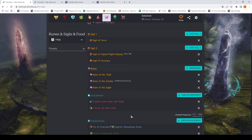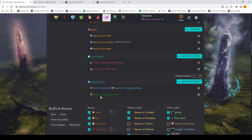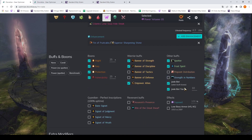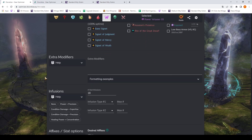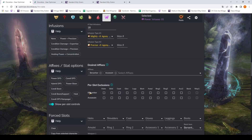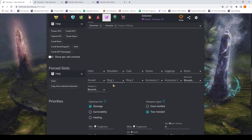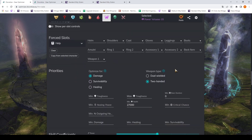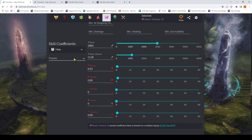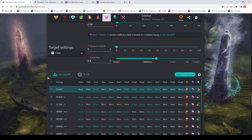Sigil of Force — these are the sigil choices again. I'll take off some options so calculations don't take too long. The Jade Bot is actually relevant here — let's assume we have it. Let's add infusions: Power and Precision infusions enabled. Let's not do slot include/exclusions anymore, no restrictions, and we are not trying to reach 27k health anymore. The skill coefficients we will look at in more detail shortly. While we press calculate...